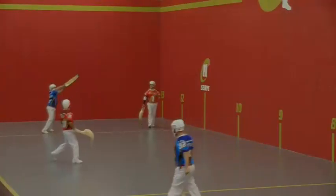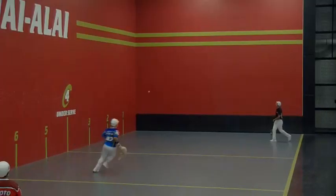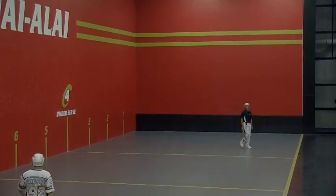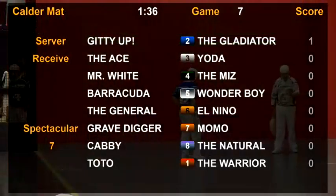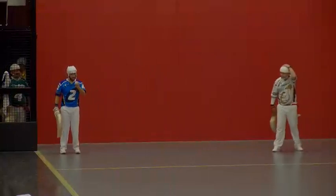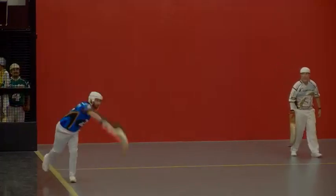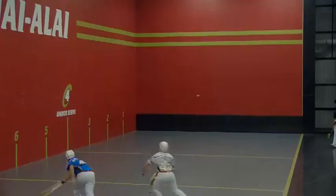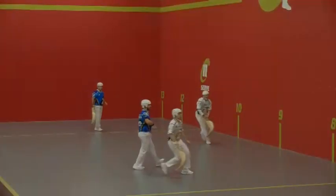We're underway in Game 7. The Warrior gets the first touch, sent to the back along the wall — the remote is not going to make it and the first point goes to two. Up next, two serving three. The ace and Yoda come to the court. Yoda with a reverse giddy-out, picks it off, takes it up high, sends it down low — and that's good enough for the point. Next up: Mr. White and the Miz.